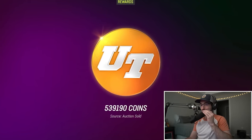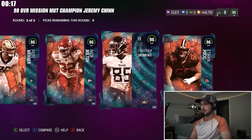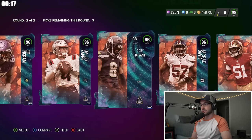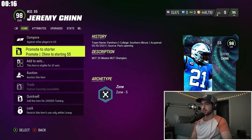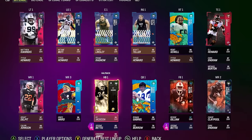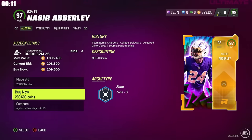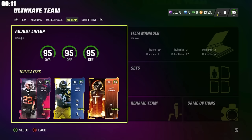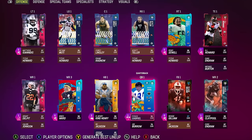We've got about a million coins to work with as our other card just sold. We buy three Jeremy Chin cards to get three 96 overall Mission Mutt Heroes, going with Gerard Davis, Chase Claypool, and Kobe Bryant — not the basketball player. Jeremy Chin gets posted for about 500k. With remaining coins and a little time left, we pick up Derrick Henry, the 96 overall running back, and Nasir Adderley, the 97 overall free safety. Even with a low coin count, we generate best lineup and end up with a 96 overall team, with two more cards still posted on the auction. I can't wait to take this series through the summer — make sure you're subscribed!